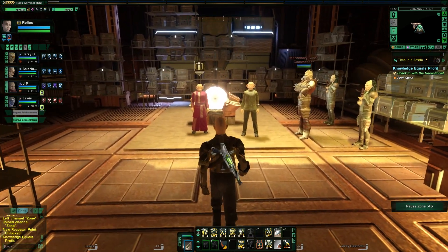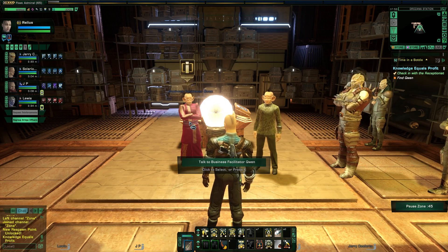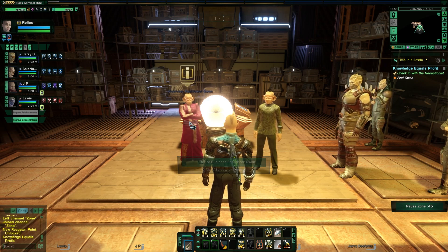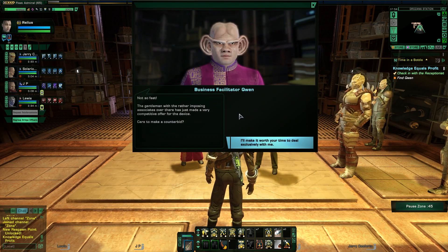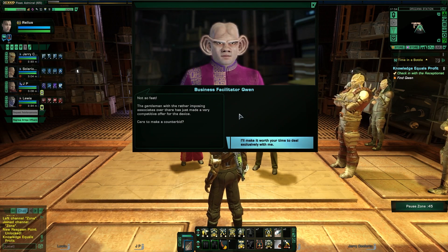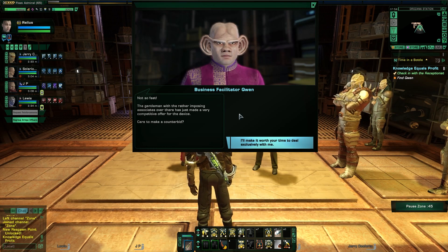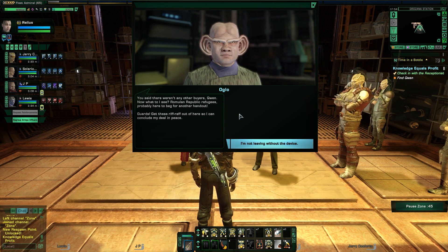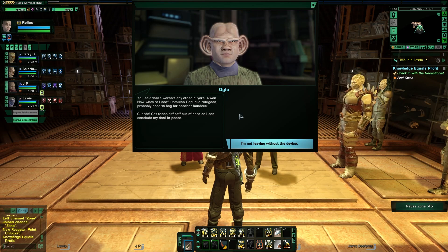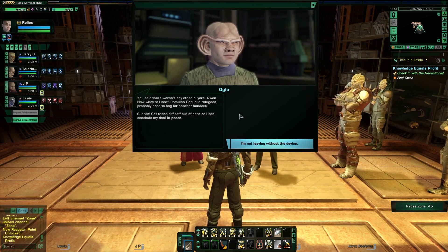I'm about to do a lot more than interrupt something. Quinn — I do remember you now. An asteroid? A mining facility, I believe? And New Romulus too. The gentleman with the rather imposing associates over there has just made a very competitive offer for the device. Care to make a counter bid? You said there weren't any other buyers, Quinn. Romulan Republic refugees probably here to beg for another handout. Guards! Get these riffraff out of here so I can conclude my deal in peace. This device will now belong to the last person in this room standing.